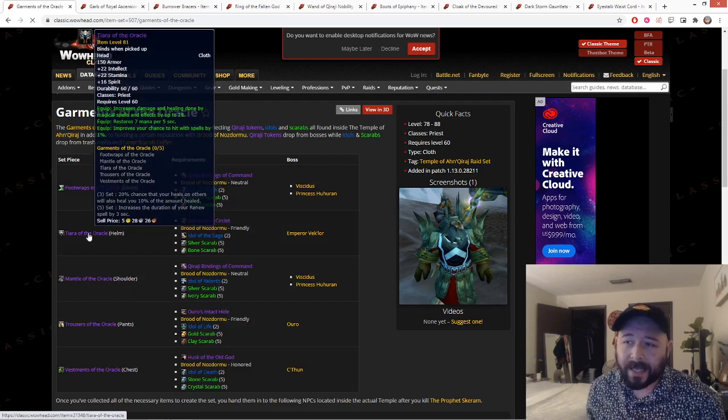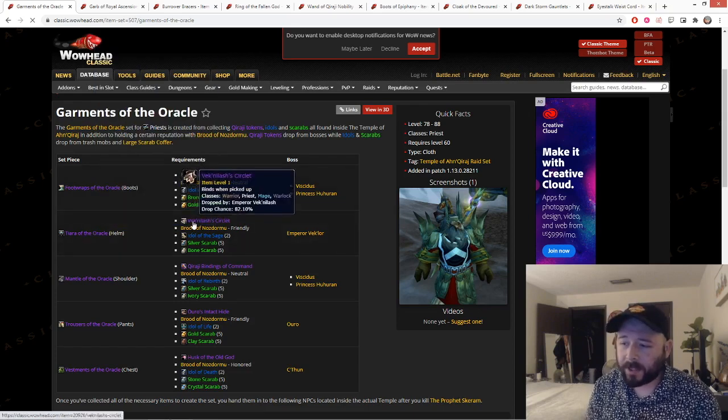Next is the head piece — the Tiara of the Oracle: 22 int, 20 stam, 16 spirit, 28 damage and healing, 7 MP5, and 1% hit. This piece is actually really good for PvE, comparable if not better than the Spellweaver's Turban. I would probably wear the Spellweaver's Turban over this, but there's a lot of debate on the Shadow Priest Discord. It's pretty much come down to them being marginally the same or the Tiara being marginally better. The Spellweaver's Turban is probably easier to get since it's from a 10-man, whereas the Tiara is shared with Warriors, Mages, and Warlocks — a very competitive piece.